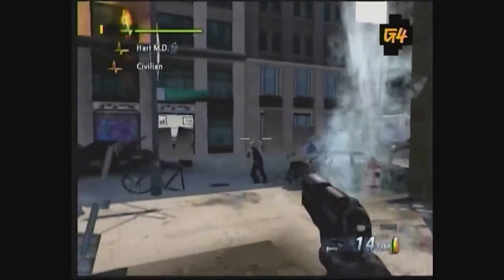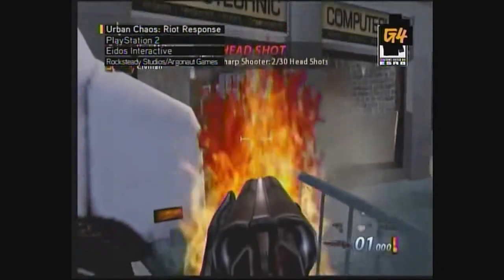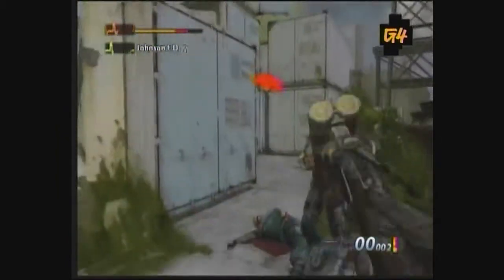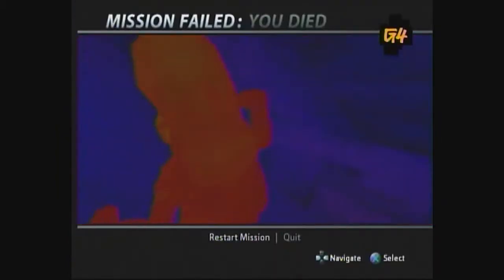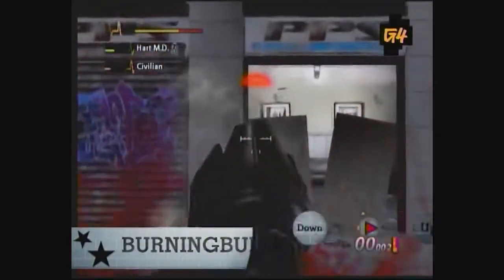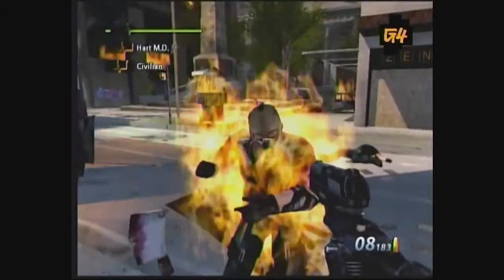In Urban Chaos: Riot Response for the PlayStation 2, entering a cheat is not as easy as you think. Enter this code in the Main Menu to unlock the Cheat Menu. Keep getting your ass kicked? No worries, we got you covered. Enter 'Burning Bullet' in the Cheat Menu to unlock one-hit kills. Each bullet will set your enemies on fire. Burn, baby, burn!